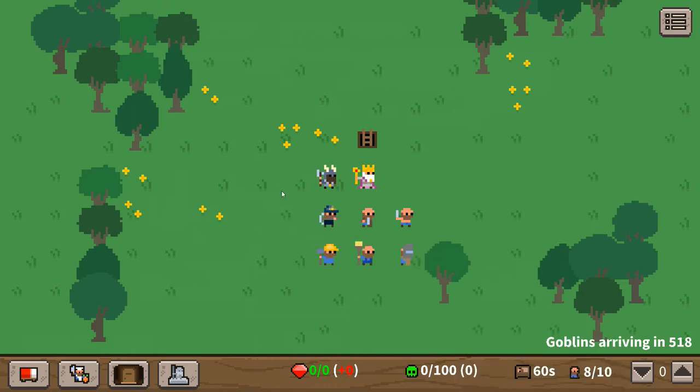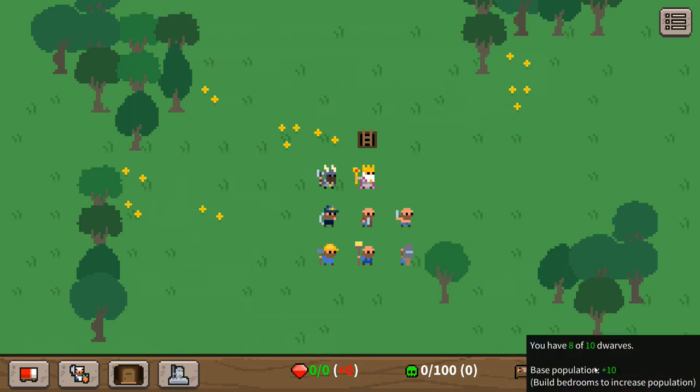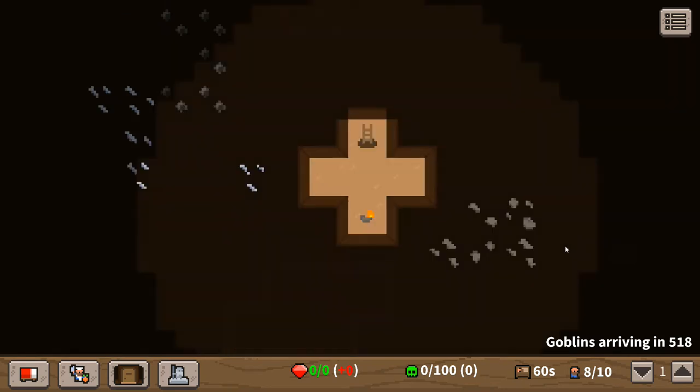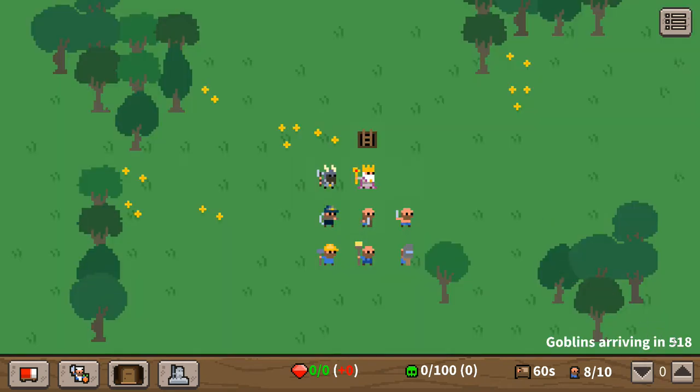Down here are the different tabs for building. We've got a sickness tab — every single time one of our dwarves defecates on the ground this number increases, and as the turns go by this number goes up. If it caps out to a hundred, dwarves die. We've got eight out of ten dwarves right now and want to max that out fast. Our birth rate turnover gives us a new baby dwarf every 60 seconds, who turns into a full adult around 70 seconds. The goblin wave is arriving in 518 turns.